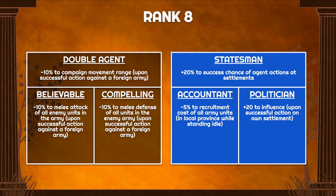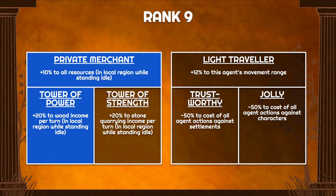At rank 8, Statesmen gives 20% chance of action against settlements, which mainly applies to foreign settlements. You then choose between increasing influence if you're on the frontier, or Accountant for another 5% discount to recruitment if you're staying home at a recruitment site. At rank 9, Private Merchant gives another 10% to all resources, and Tower of Power increases wood income by 20%. This is the alternative to Tower of Strength, which is stone income. Wood is used a lot more in the game than stone, so Tower of Power is almost always the better pick.